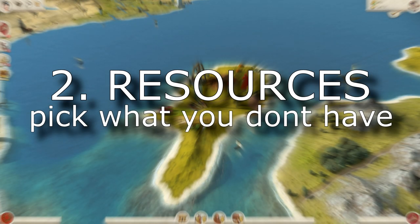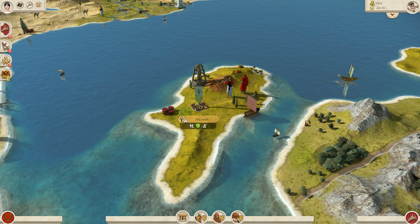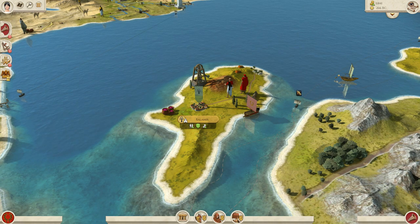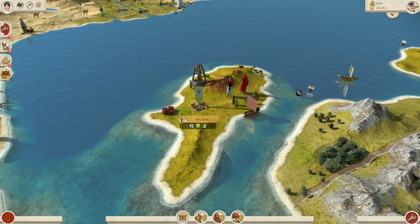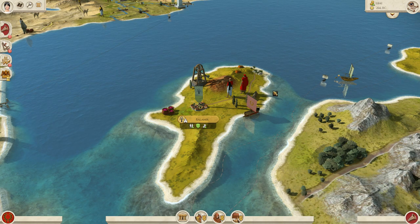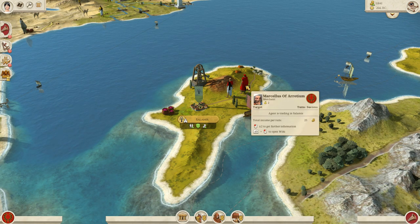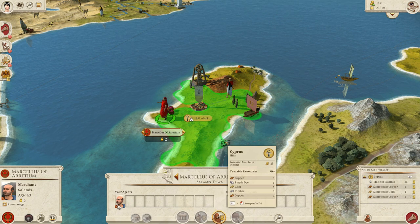If distance is not crucial for your merchant, resources are. Resources are the things which actually give you the value you are trading. If you have iron in your home settlement and you position your merchant in a settlement that also has iron, you will have less income because you already have that resource. The best thing to do is go to a province which has resources you don't have. Here in Salamis we have purple dye, gold, copper, and timber — all resources I don't have in Arathium, so by default my merchant will make much more money by linking all of these back to my home region.